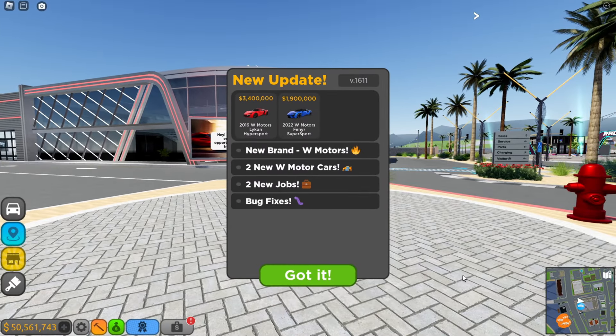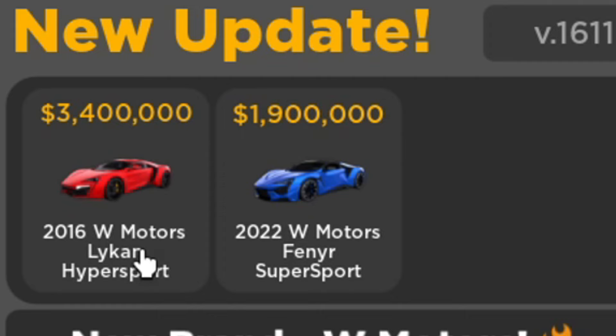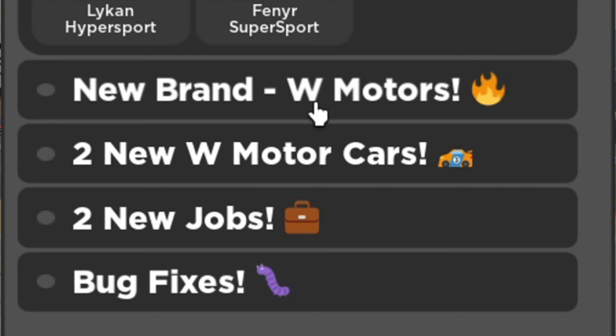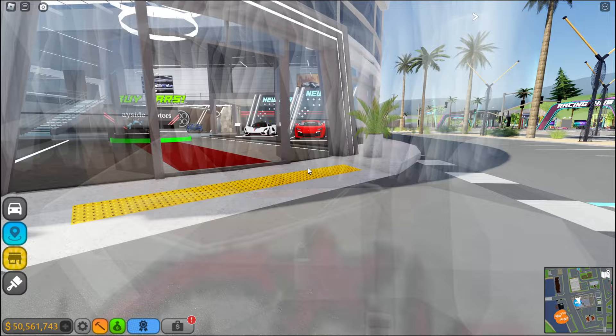Yo, what's up guys, we got a brand new update in Driving Empire. As y'all can see right here, we have two new cars — the 2016 W Motors Lycan Hyper Sport and the 2022 W Motors Finner Super Sport. I'm actually surprised we got two cars; I originally thought it was just going to be the Lycan. Two new W Motors cars, two new jobs in the game now, and we got bug fixes. Let's go check these out.